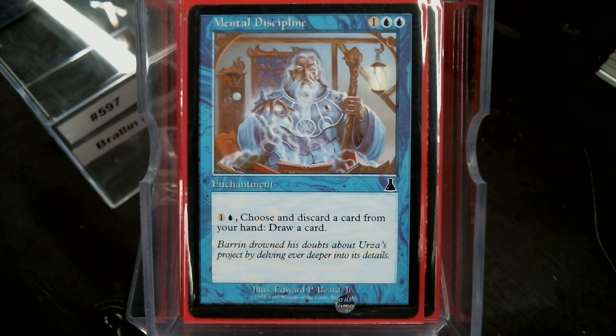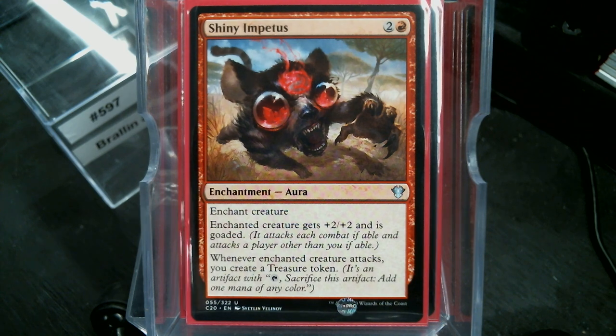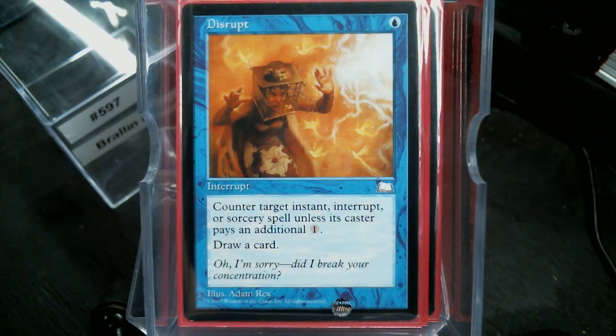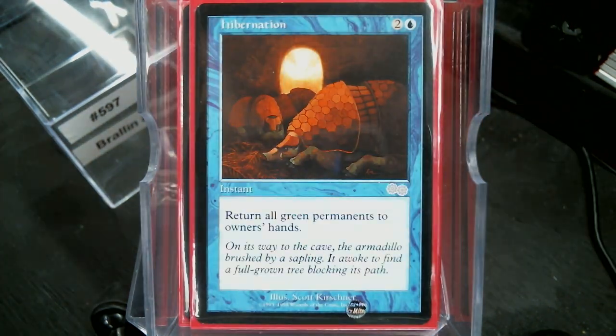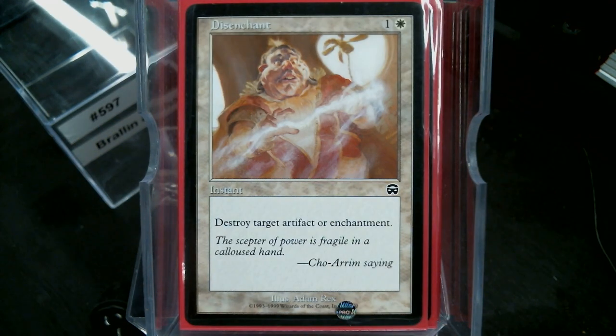Removal-wise, we ain't got a bunch — not at all — because the idea is just to burn it out and overrun with flyers. We have Shiny Impetus, Disrupt, Hibernation, it's not a bad card, and Disenchant.